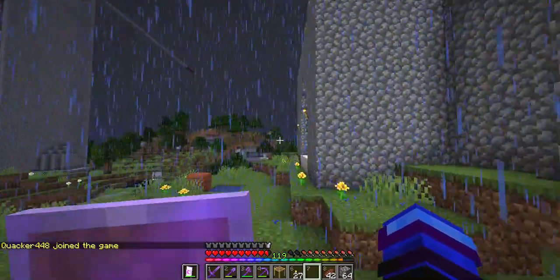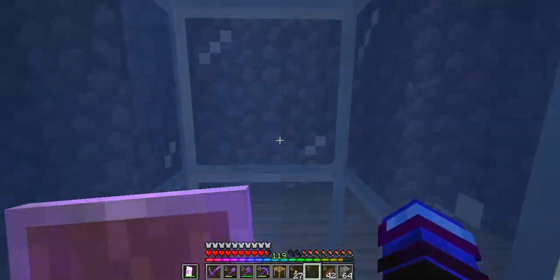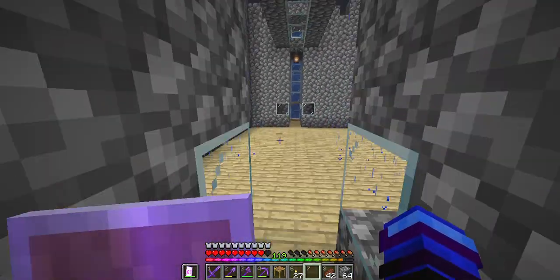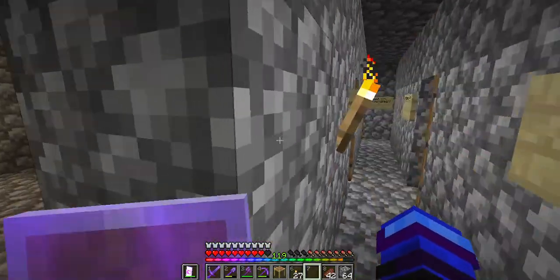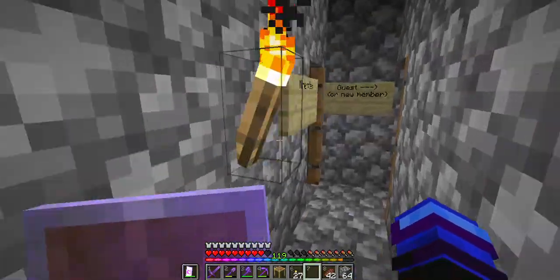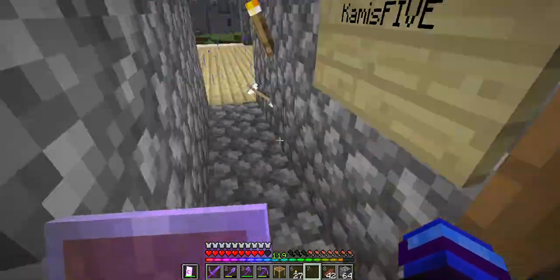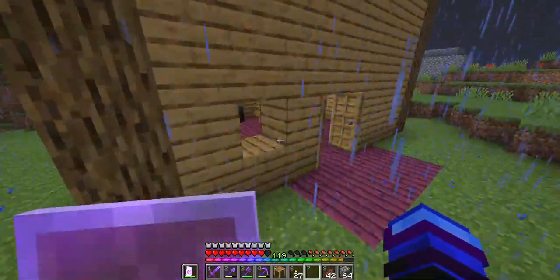We are looking at a castle and it's absolutely amazing. Right here is the first guard that we made, and here's the second guard that we made. Over here are the dorms — we have my dorm, West's dorm, Tyler's dorm, and Zach's dorm.